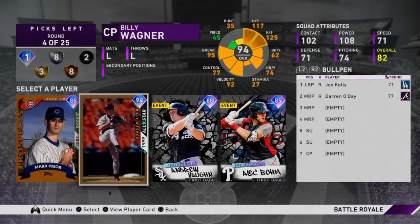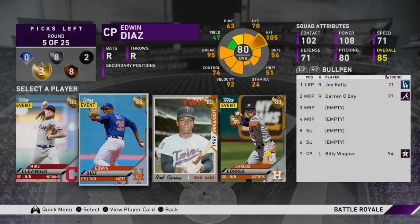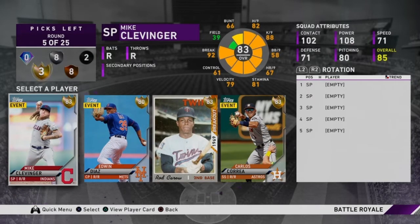We do need a few lefties. In the third round we get 94 Billy Wagner — I'm obviously going to pick him. He's the highest overall by far and he's a great pitcher. I do prefer starting pitching but if they give us Billy Wagner we obviously take him. Now in the first gold player round we have Carlos Correa, Rod Carew, Edwin Diaz, and Mike Clevenger — I'm going to go with Mike Clevenger to start the rotation.